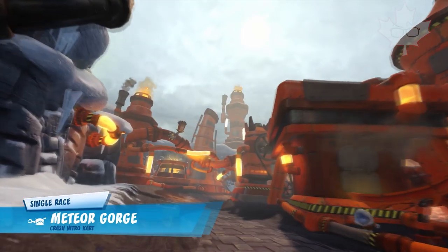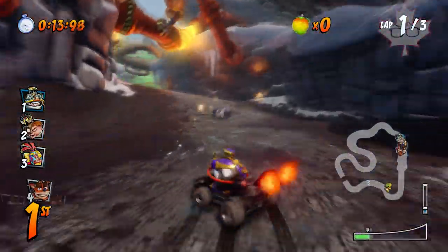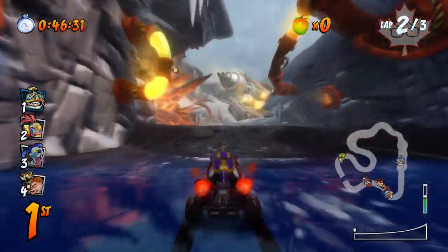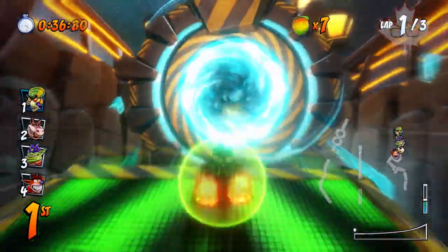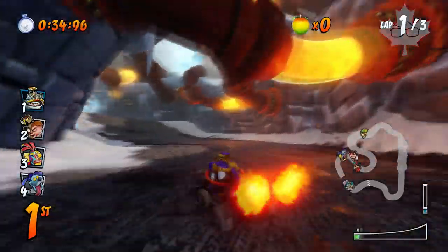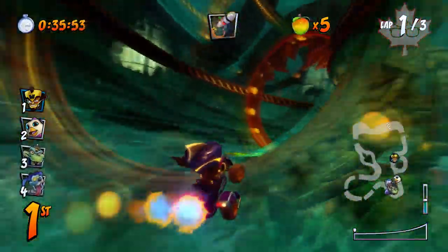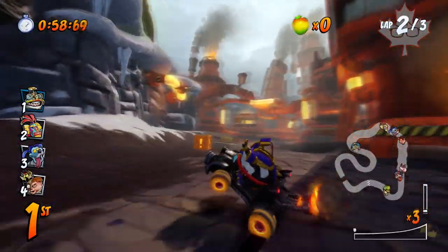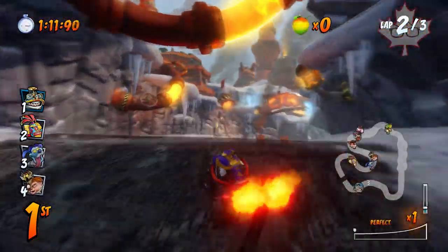Number 4: Meteor Gorge. I don't hate this track — it's alright, which is why it's at number 4. But the overall design is just really bland. This track is from the same game that has portals you can warp through and crazy jumps that make your hair stand. But when you see this track, it's just not really exciting. When I see most other tracks that Beenox has made, it makes me excited to play on just about any of them. But when this one pops up, it feels underwhelming. It just doesn't stand out like the others.